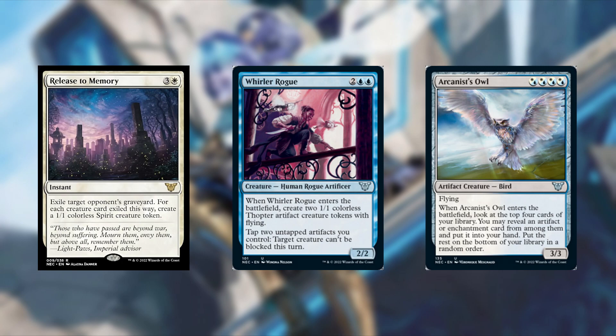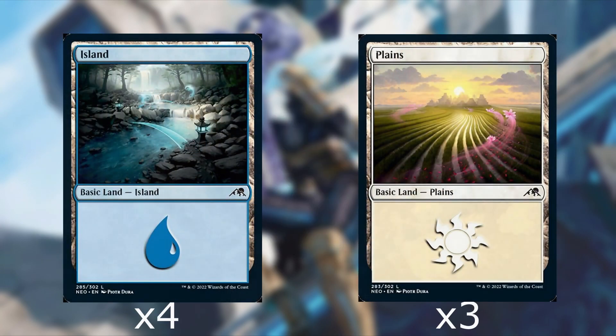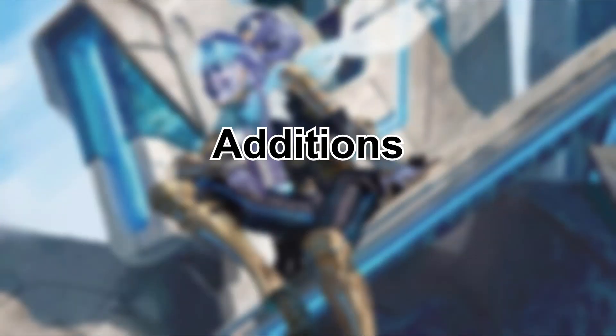What about some lands? There are 37 lands in this deck and 30 are basic — that's so many basic lands. I'm taking four islands and three plains out of this deck, and we're going to fix the mana base later with upgrades.